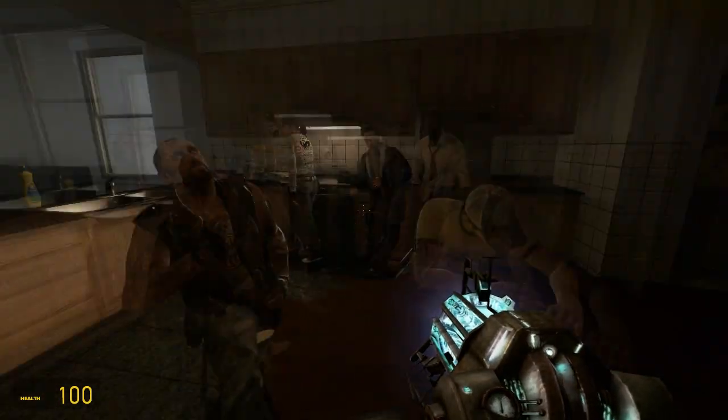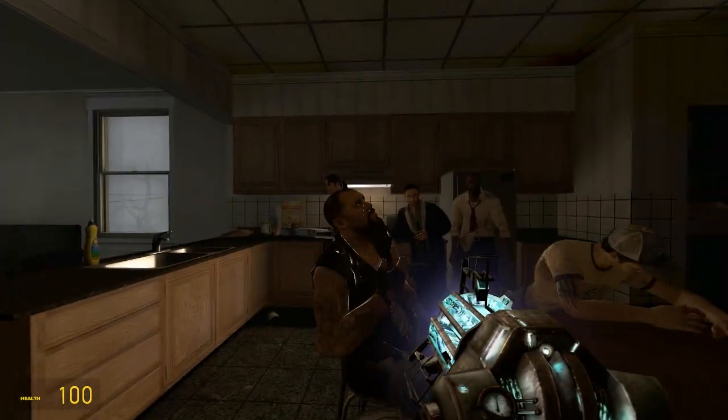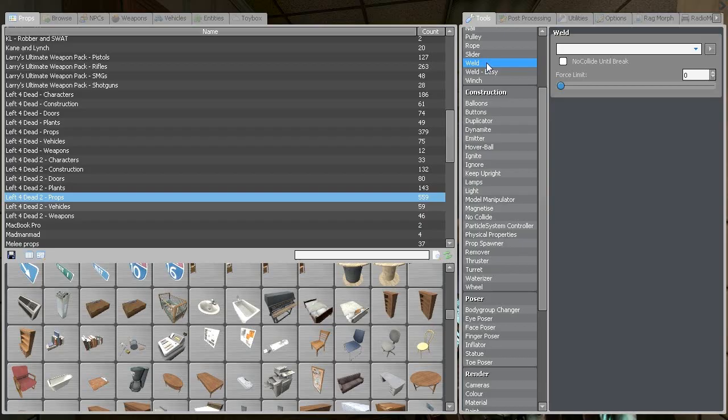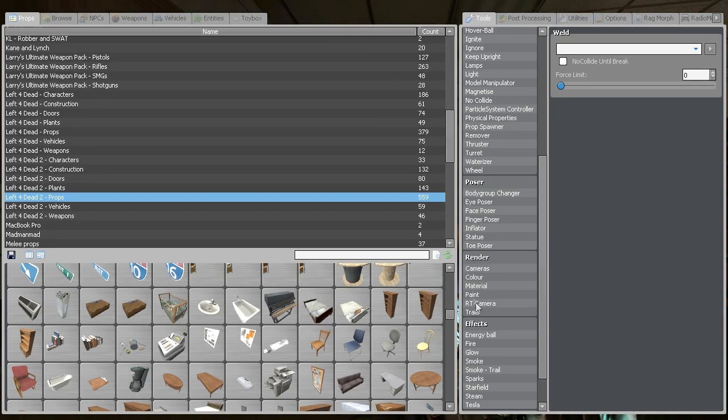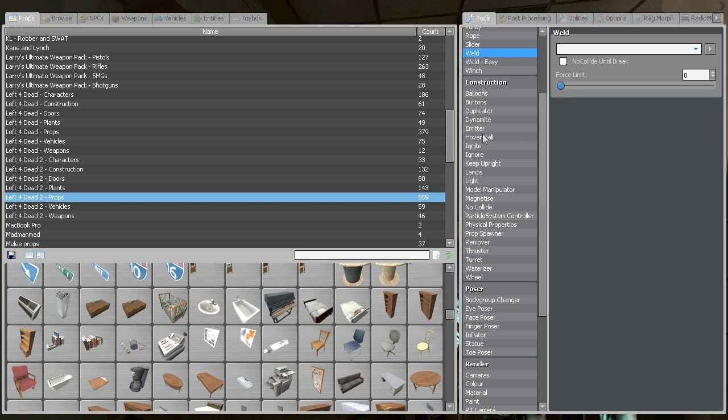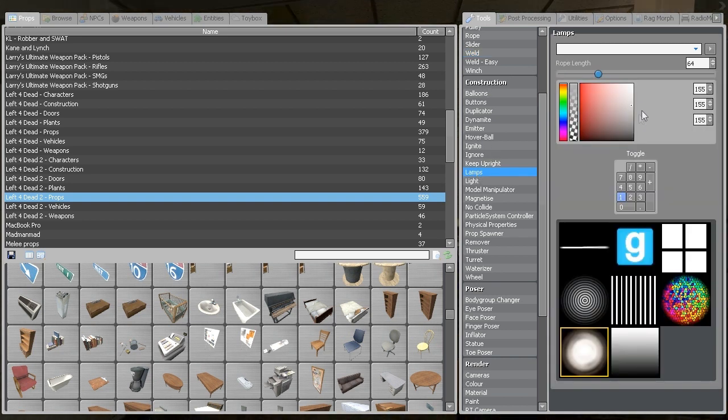So first, the lighting in this picture is pretty boring. It's okay, but not perfect, so we're just going to pick the Lamp tool, which is in Construction. In the color picker you can pick the color you want, but we won't need it — we're just going to use a regular white lamp.